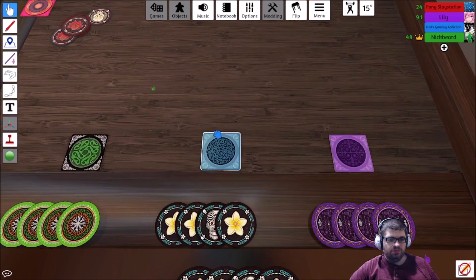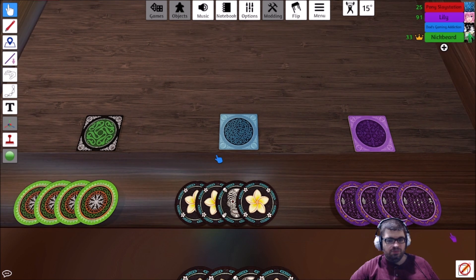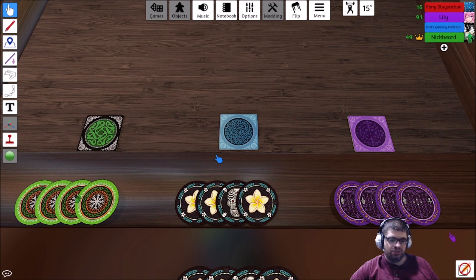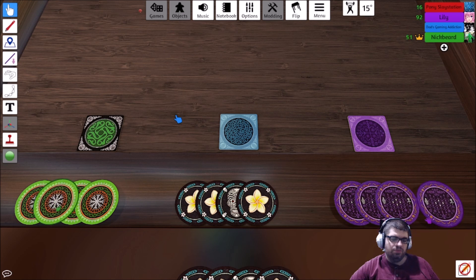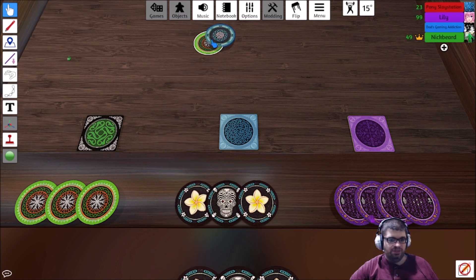I'm not sure. Anyways, okay, so I'll start, and then we will go counterclockwise. So it'll go me, Vince, Lily, Pony, me, okay? Sounds good. I'm going to put one down, and it's now Vince's turn. Okay, just make sure you flip it before you move it. Right. Alright, so there's that one.